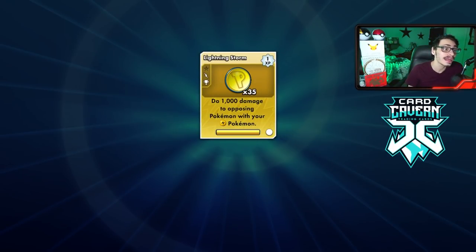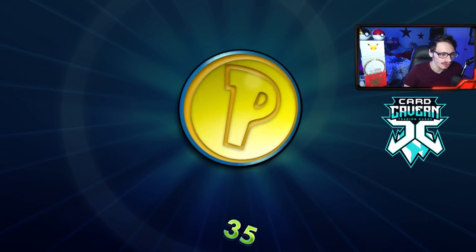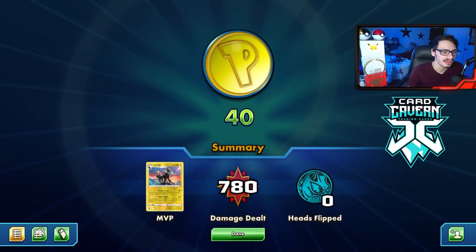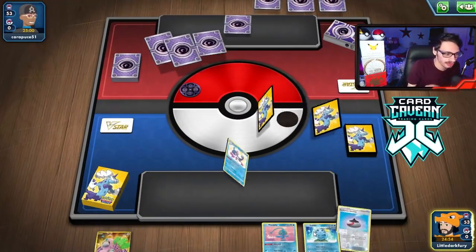We got a lot of damage done. We got a daily challenge done — 35 coins! Going first is good. Coin flip blitz there, but we'll take it. We get a pretty solid hand.